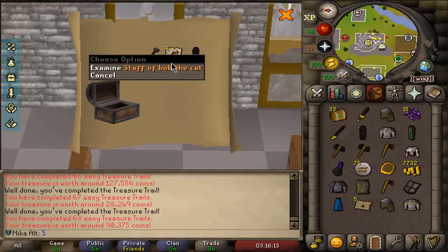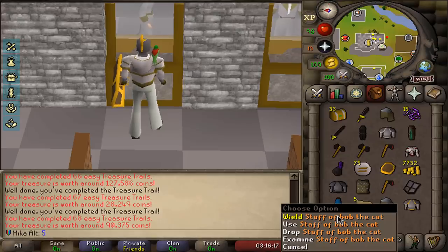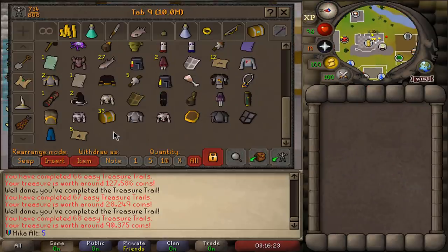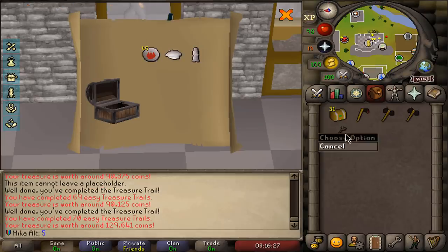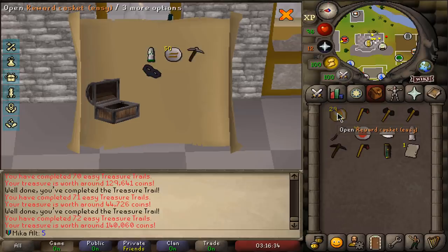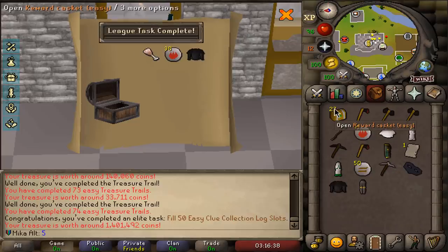We get a Staff of Bob the Cat. Tell me in the chat if you ever knew that Staff of Bob the Cat exists in Runescape — I did not know that item was a thing. Back to back — Armadyl Roblex with White Beret, very cool. We will have fashion choices, many possibilities at the end of this opening. 50 clue scroll collection slots completed for 250 points. I started at 15k points exactly, we're up to 16,630.